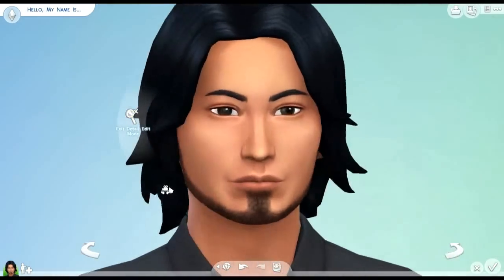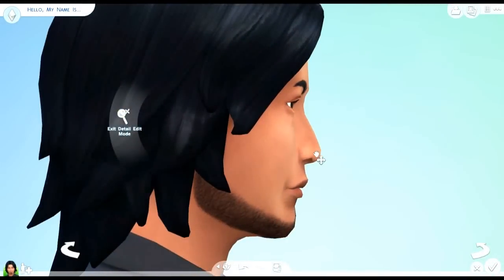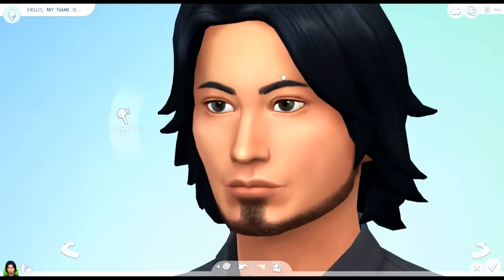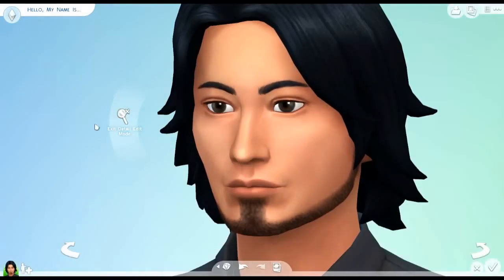You can go to a detail edit mode, which allows you to get really in-depth with your character. You can grab and drag a lot of different things to start making your character pretty unique. That's why I really love this new Create-A-Sim.